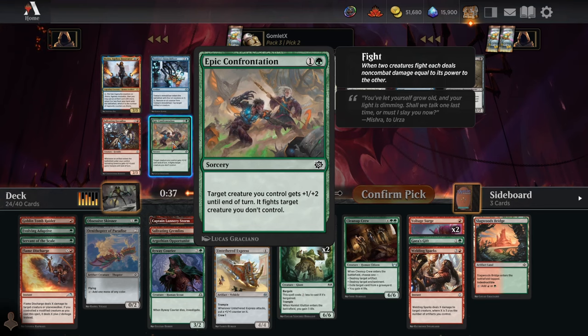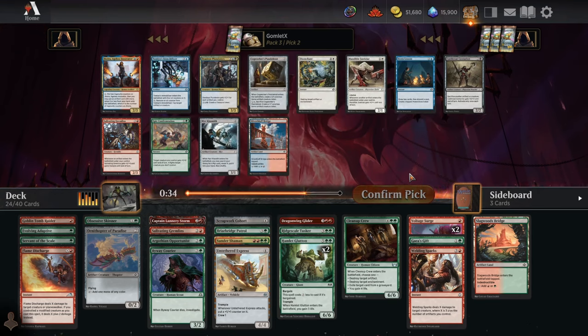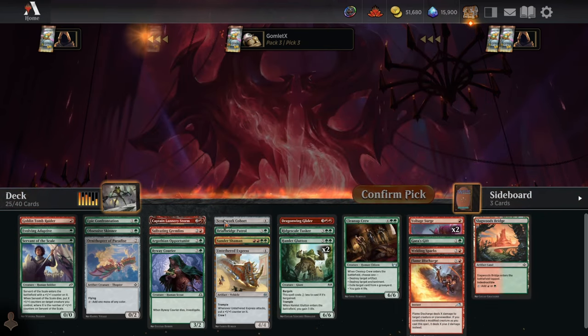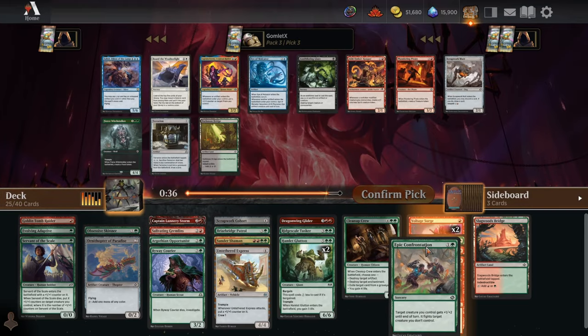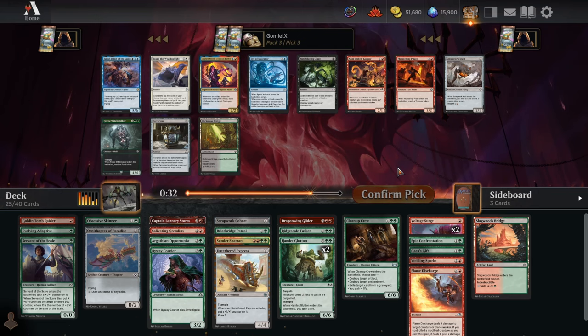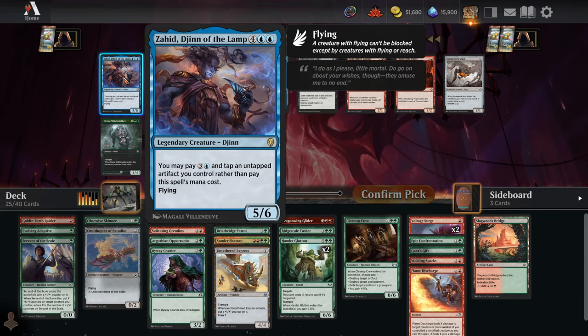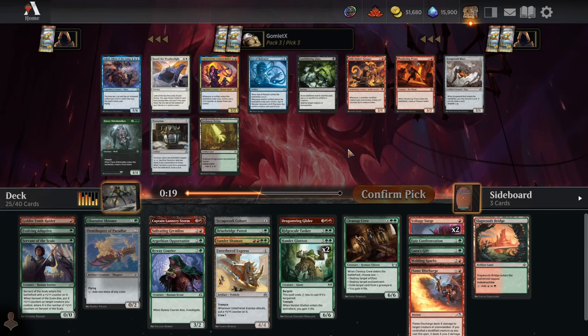Got to be Lannery. Pack three, pick two — a little removal with Epic Confrontation, with no great artifacts or colorless options. Taking that over Salivating Gremlins. Pack three, pick three — Captain Storm would be nuts here, always a four-mana 5/6 flyer. But we're already doing well on four-to-six mana plays, so taking Scrapwork Mutt for consistency. If we're flooding, ditch an extra land; if we need lands, ditch a spell. It really helps the deck play consistently.